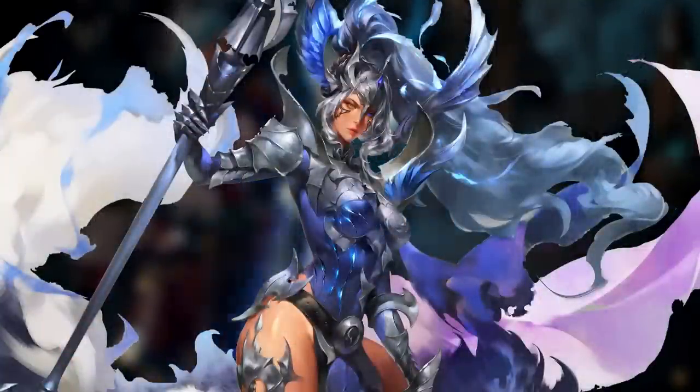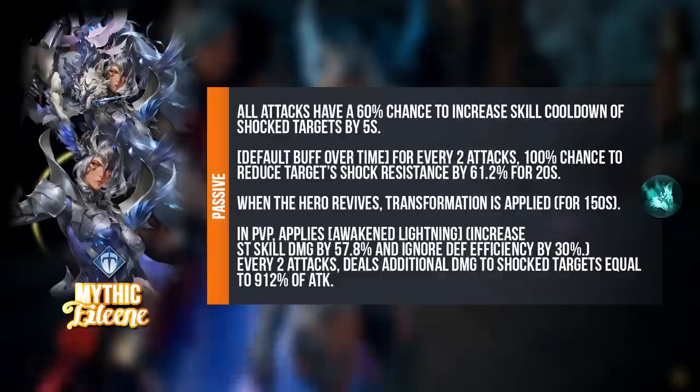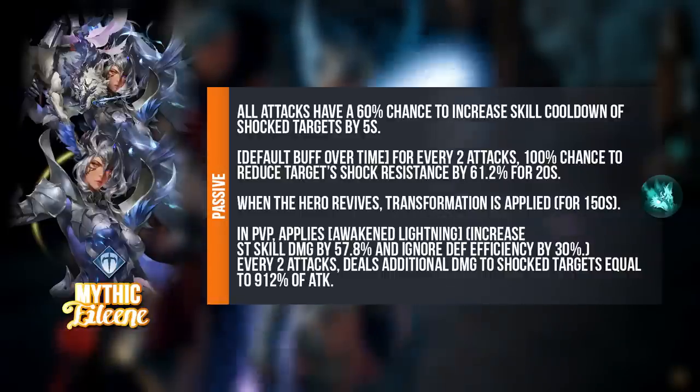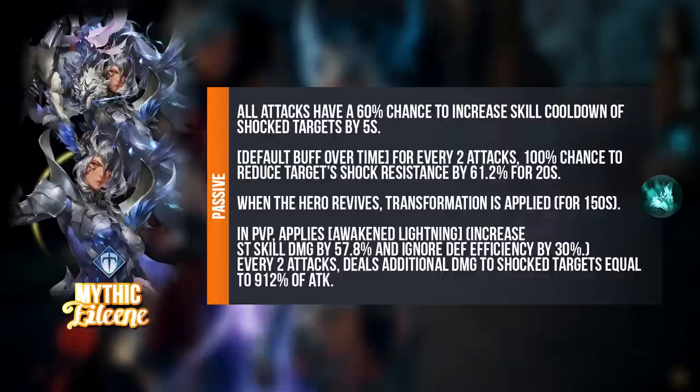So Mythic Eileen — this is her gorgeous art. For her passive, which is very long: all attacks have a 60% chance to increase skill cooldown of shock targets by 5 seconds. Her default buff over time will include, for every 2 attacks, a 100% chance to reduce the target's shock resistance by 61.2% for 20 seconds. When she revives, she will transform. The transformation mechanics work differently for different mythical heroes — even for Mythic Rudy, which we will talk about in future, he does not transform the same way as Myth Eileen and Myth Ace.